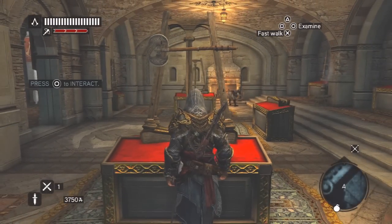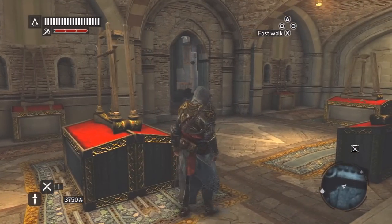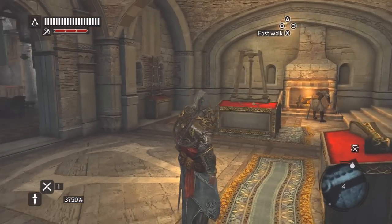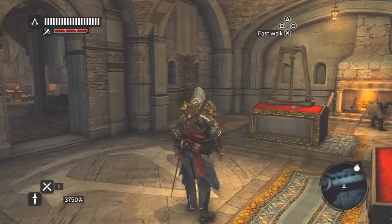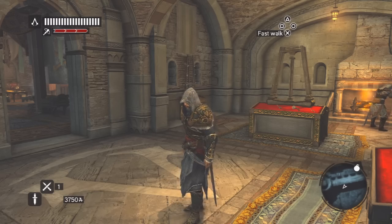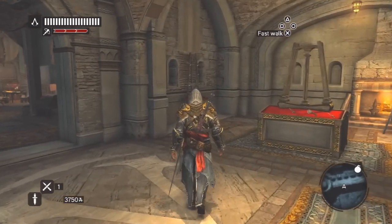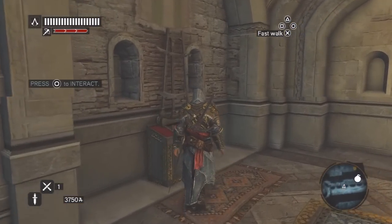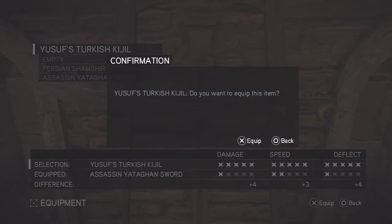Personally I'm not a big fan of heavy weapons in the Assassin's Creed series - I mainly prefer sticking with swords. Moving on to swords: unlike in Brotherhood and Assassin's Creed 2, there is no Sword of Altair in this game, which makes me a little sad. But the best sword in the game is located right here on this shelf - it is Yusuf's Sword, his Turkish kijil, with five-star ratings on everything: damage, speed, and deflect.